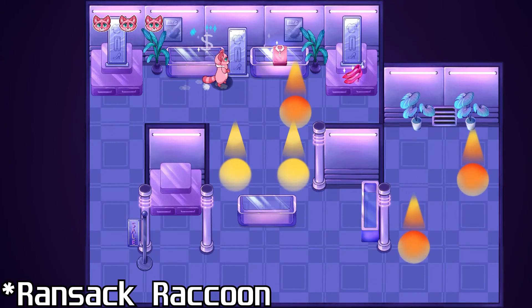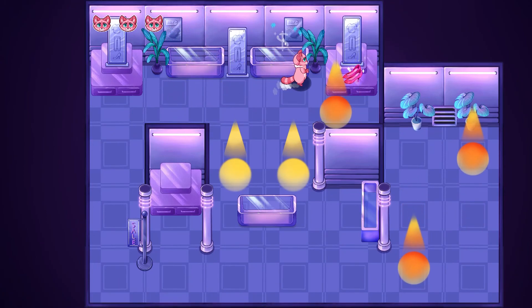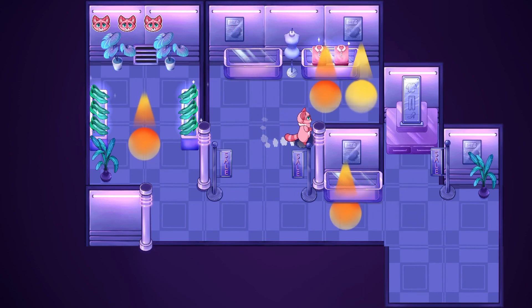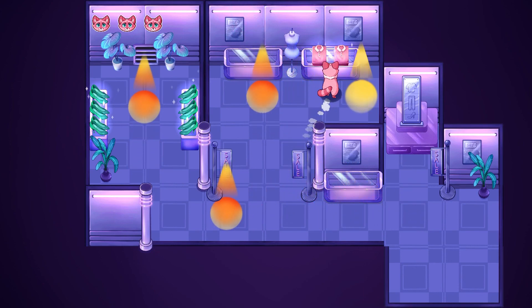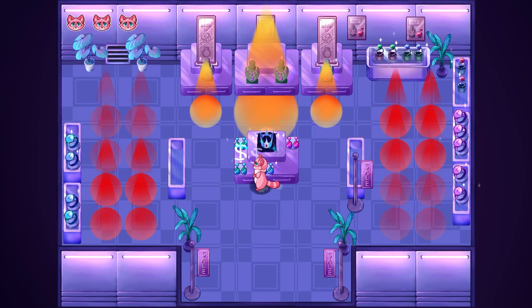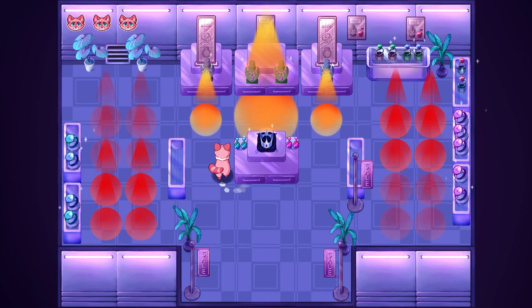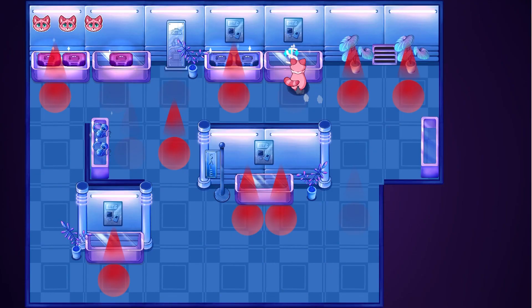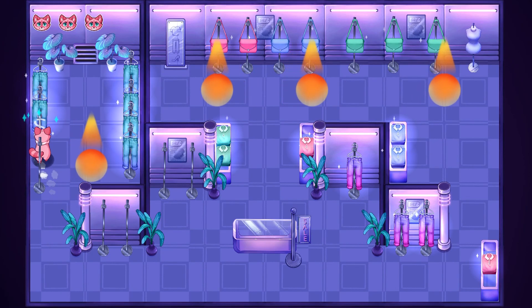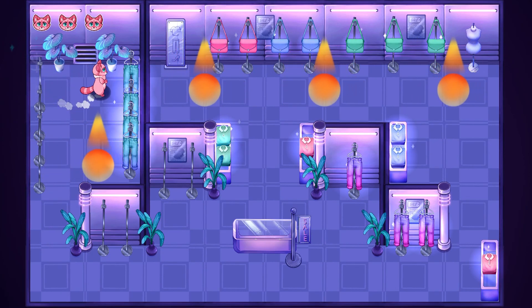Ransack Raccoon is a top-down stealth game where you play as a raccoon stealing everything from a shopping mall. It's a stealth game in its purest form — just avoid the lights as you grab all of the items. Some lights move on a set path, while others flicker on and off, so you have to time your movement accordingly. You have to get all of the items and escape before getting spotted three times. If you're looking for a simple stealth game, then I recommend Ransack Raccoon.